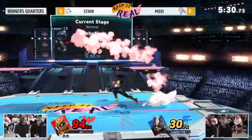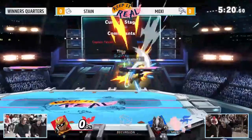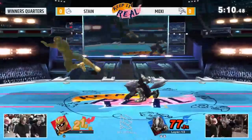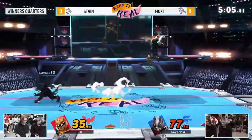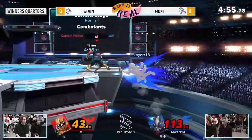Those nairs to cover space, especially rising nairs, are super important. One of the things you don't see mid-level Wolves do in a proper way — typically they just press the button and hope it works — but Moxie puts it out to cover as many options as possible, which is really cool. An underrated aspect of high-level play is how good their disadvantage is: the way players are drifting out of combos, always using their air dodge or jump at the perfect time. It shows deep game knowledge. When you see reversals at top level, it's calculated.